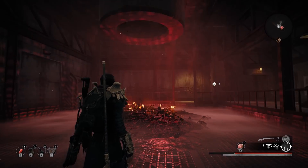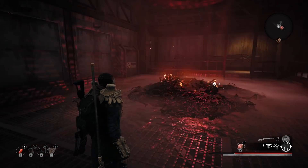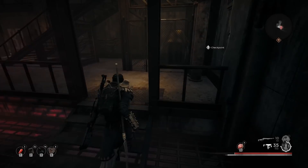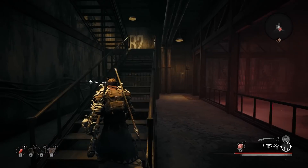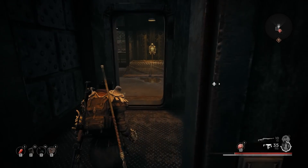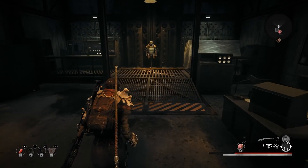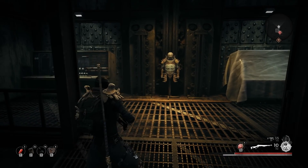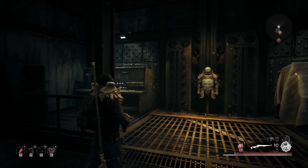You'll also see a pile of burning corpses in front of you — that's when you know you've arrived in the right spot. Look around, but don't go up the stairs because that'll take you out and away. There should be a doorway, and that doorway will have a straight shot to Leto's armor.